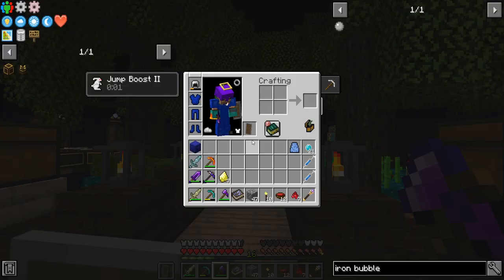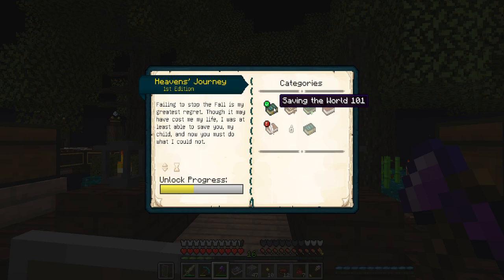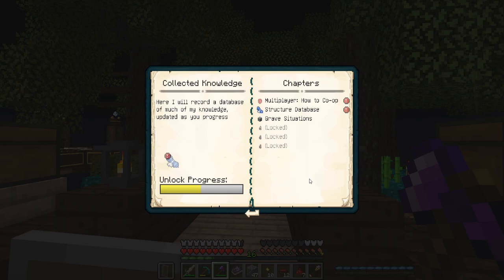I'm going to keep these things with me and go through some of the quest book. I've got lots of red things I can go into now — collected knowledge, prentices magics, misty lands, and this looks like Botania. Let's go with collected knowledge. It says: I'll record a database of much of my knowledge, updated as you progress. Under grave situations: death happens to all of us, so if it happens to you, don't worry. All your items are saved in a handy dandy grave right where you died — just return and crouch on your grave to recover all your items right back to where they were. This is called Tomb Many Graves — it's the mod they have, and it's fabulous.